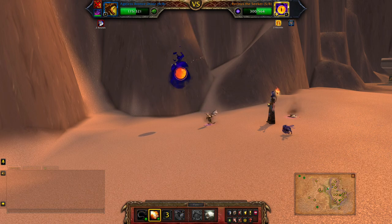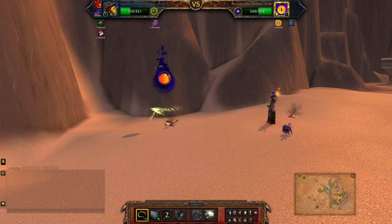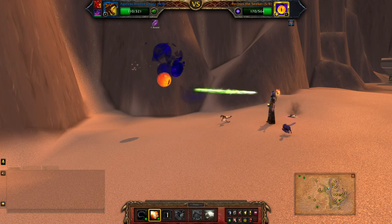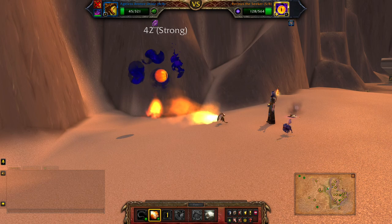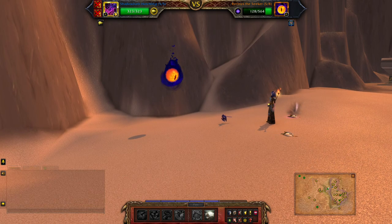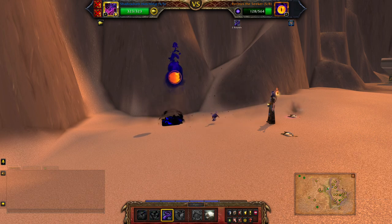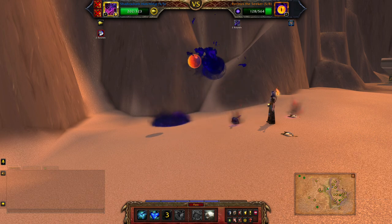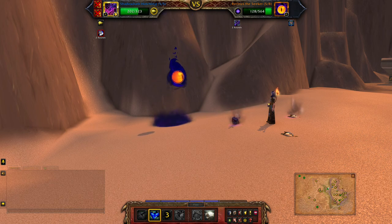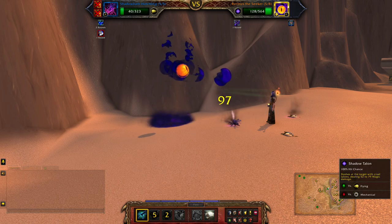Most likely you'll need to mop up at the end with the Shadowbub just to get the last little bit of health off. Retinus is here. You can use Void Tremors here — this should actually finish him off once it procs. You can Shadow Meld in the meantime for the stability.